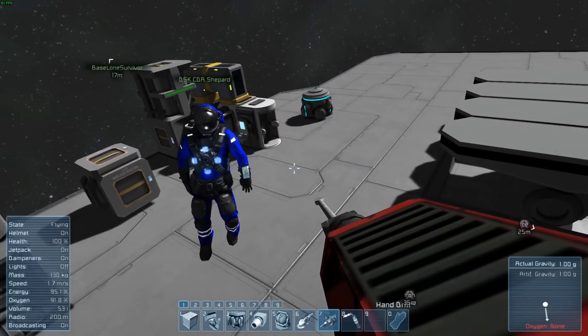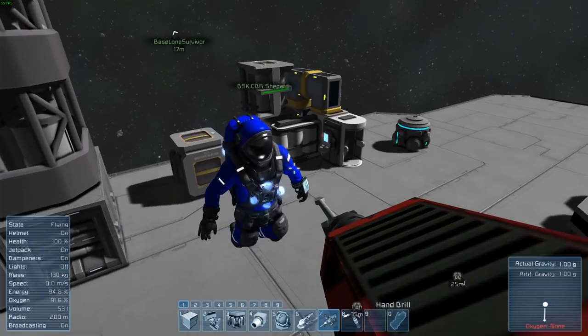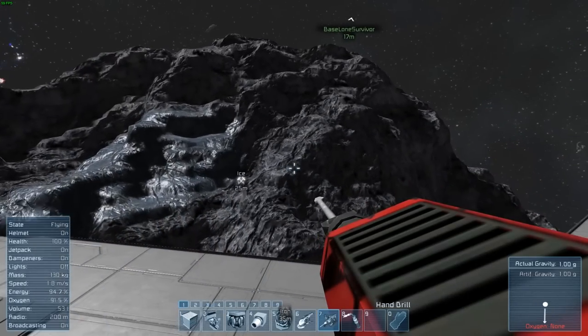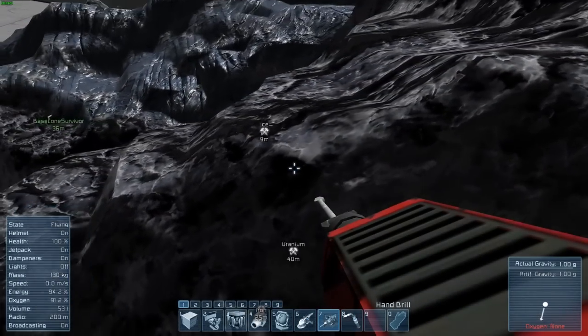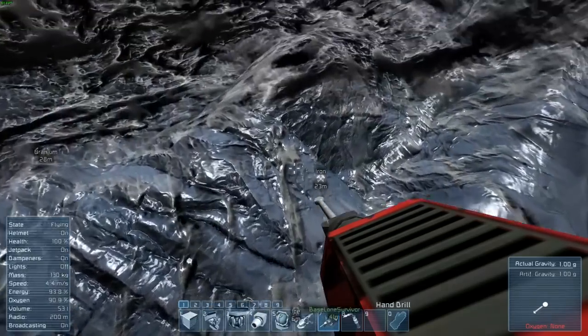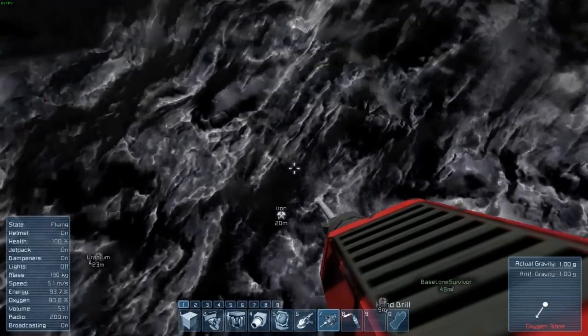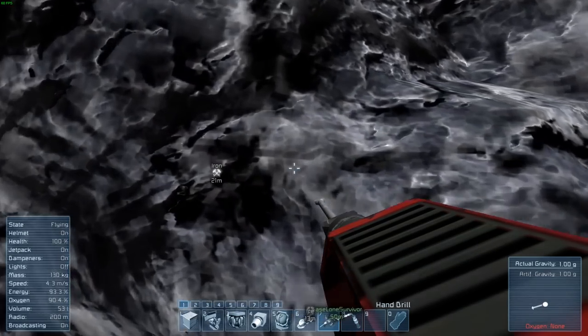I want to build a ship. We got a mine, don't we? Let's see how much stuff we have. I'm going for the uranium. We have nothing. So we should get iron? Yes, basically everything. Alright, go ham? Yep.